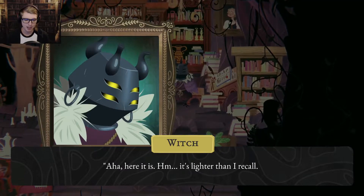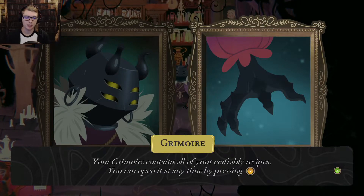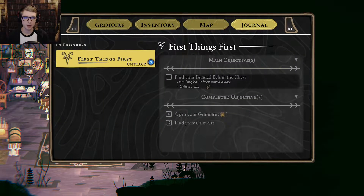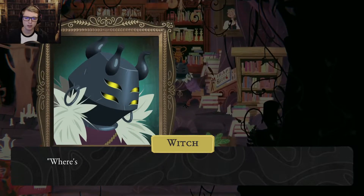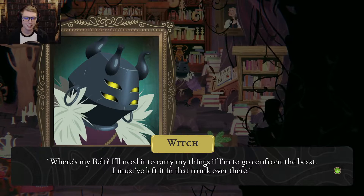Ah, here it is. Hmm. It's lighter than I recall. Your grimoire contains all of your craftable recipes — you can open it at any time by pressing Y. Mending bolt. A speckled herbal paste that heals aches and pains — heals depleted hearts. I need forest herb and hagsroom. That's pretty cool. I have nothing in my inventory — I'm in my home. Find your braided belt in the chest. How long has it been stored away? All my recipes are missing. That damnable creature has chewed up all the pages of my book. Where's my belt? I'll need it to carry my things if I'm going to confront the beast. I must have left it in that trunk over there.